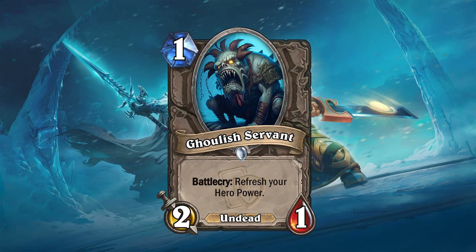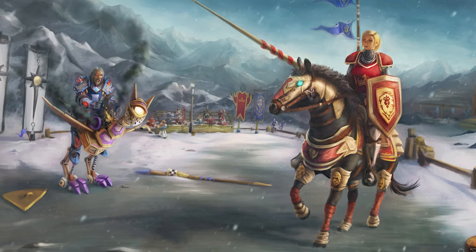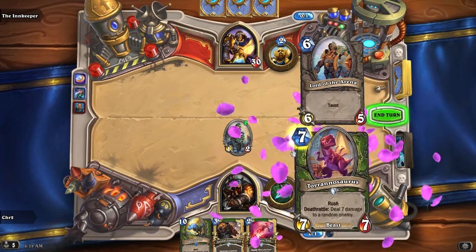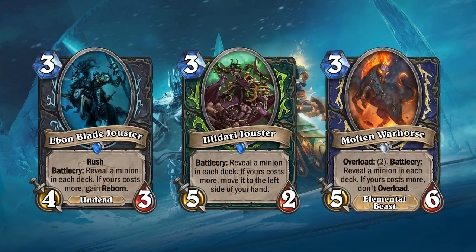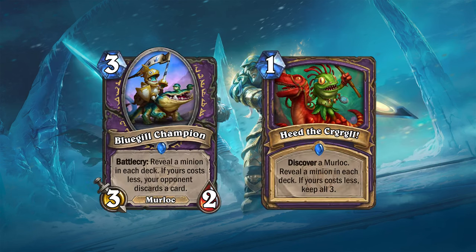Aside from its focus on hero powers and the Inspire mechanic, the Grand Tournament also introduced another new mechanic called Jousting. Cards using this mechanic reveal a minion from each deck, and if yours costs more, they trigger a bonus. Not that many classes received a Joust card, so the Ashen Verdict mini set would expand on this by giving more classes Jousting cards. The mini set would also be a perfect opportunity to release new cards with a different spin on the Joust mechanic, like these new cards for a Murloc Warlock deck that would trigger a bonus if your revealed card costs less than your opponent's.